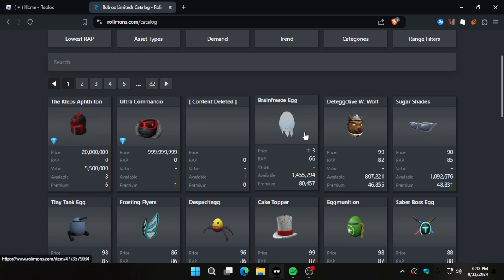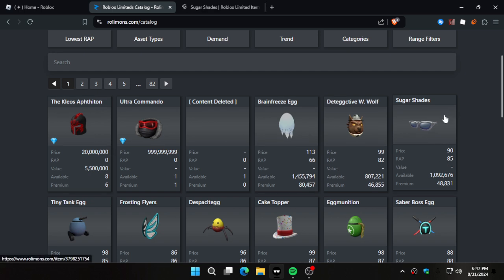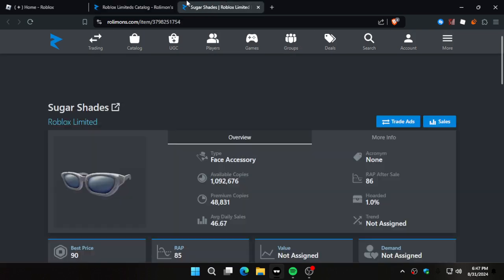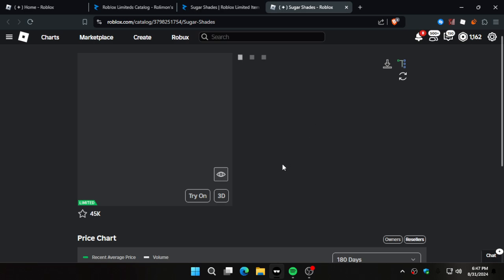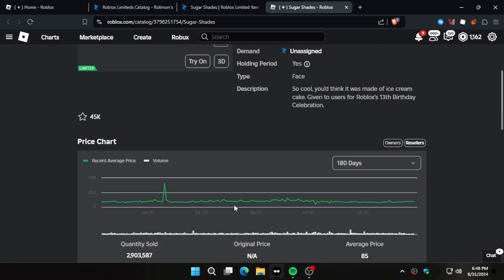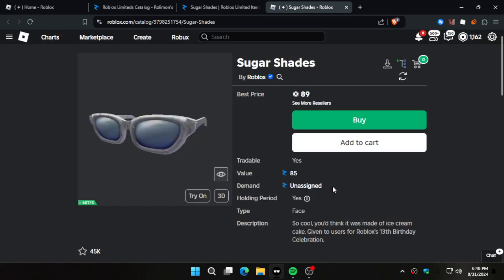Oh wait, never mind, this is actually helpful. Oh, these shades — I had these shades but then I sold them. I had this hat too, I still have that. I had a bunch of these items, and then they went limited and then I sold them because money. Do I buy them back? Is there really a point to buying them back? Not really.